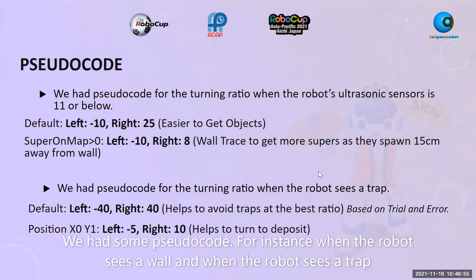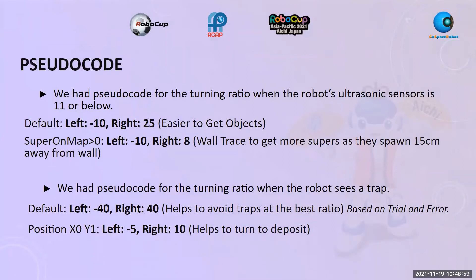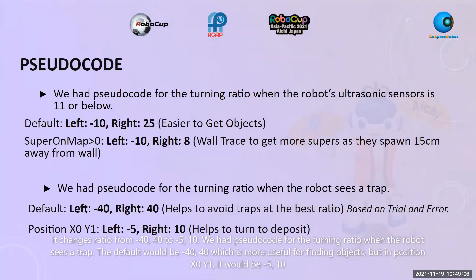We also had some pseudocode. For instance, when the robot sees a wall and when the robot sees a trap, it changes the turning ratio from negative 40, 40 to negative 5 and 10. We had pseudocode for the turning ratio when the robot sees a trap — the default would be negative 40, 40, which is more useful for finding objects. But in position X0, Y1, it would be negative 5 and 10.